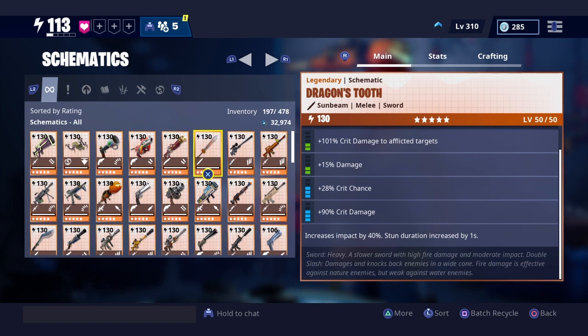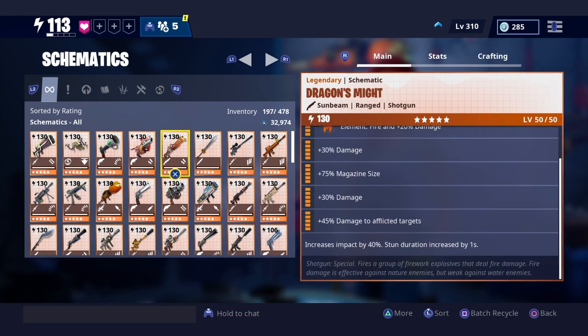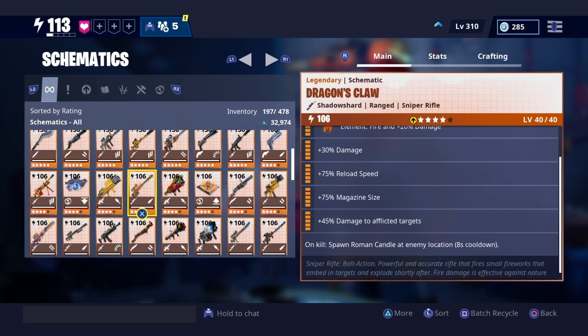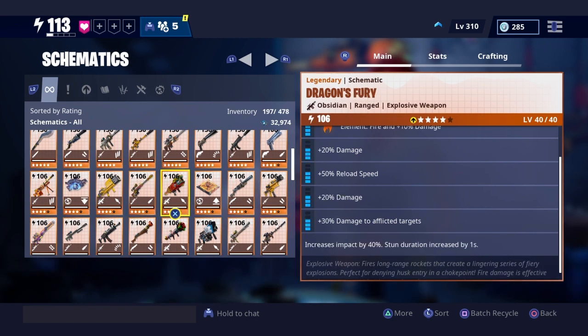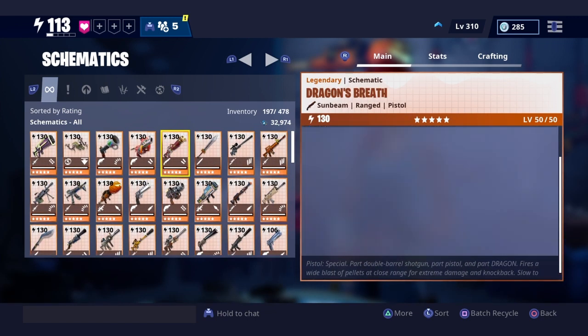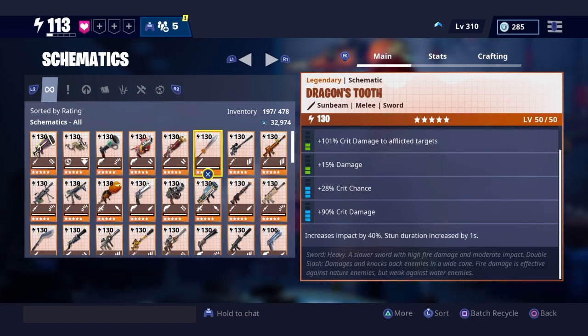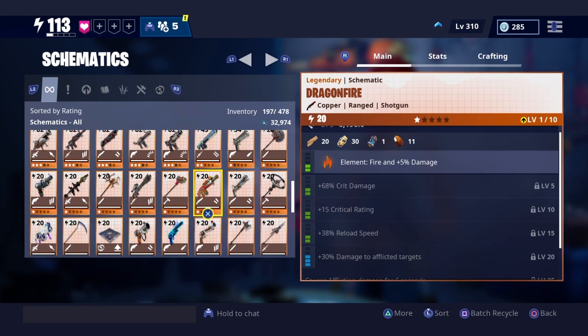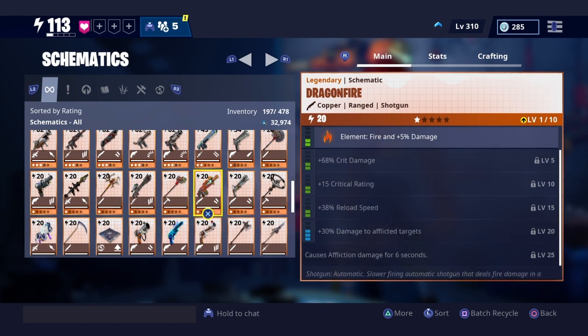It says increases impact by 40 percent, stun duration increase by one second. To verify that — this is an exception because this one is the spawn Roman Candle. Dragon's Fury, Dragon's Fist, and Dragon's Fire — I'll show you why those are excluded. I got all the dragon's weapons that you see here at release; I got them as soon as they came in those llamas.